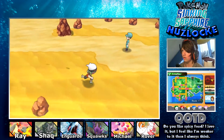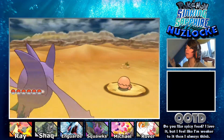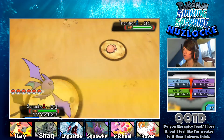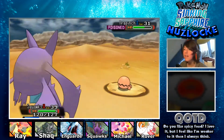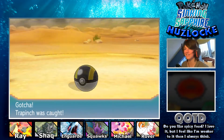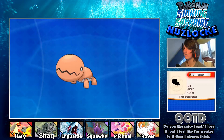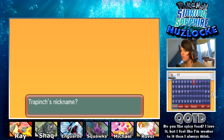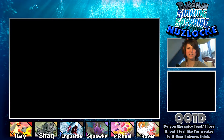Our first encounter on Route 111 is - oh my god, it's a Trapinch! That is a legendary encounter! Please let us catch it - yes! I love Flygon so much, this is amazing. I've called my Flygons this before - according to its Pokedex description it likes to sing in the desert, so I call it Hillsong. I think it's a pretty solid nickname.